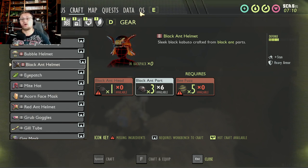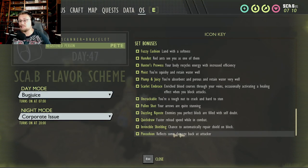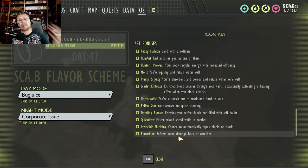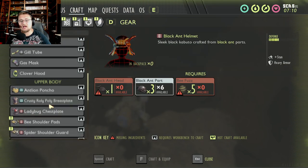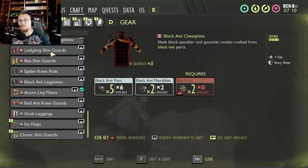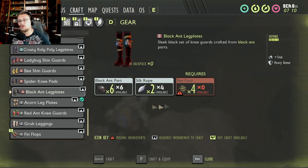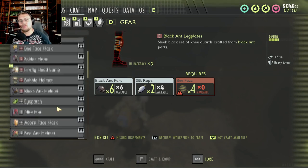The perk that goes with this gear — found by scrolling down in the OS menu — is Pin Cushion. Pin Cushion reflects some damage back to the attacker, so whenever you get hit, some damage goes back to the enemy fighting you. To craft this armor you'll need bee fuzz for the helmet, more bee fuzz for the chest piece, even more for the legs, plus silk rope. You also need to kill bees and black ants, but this armor set is definitely worth going out to get.